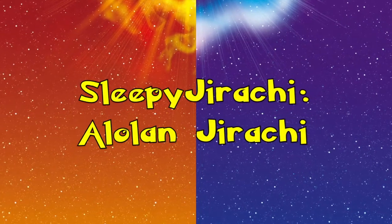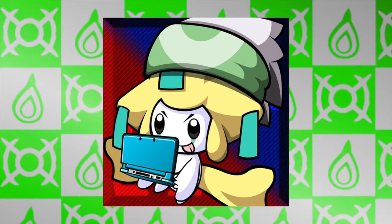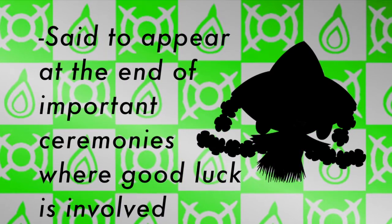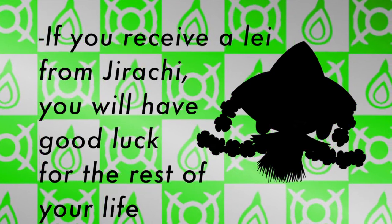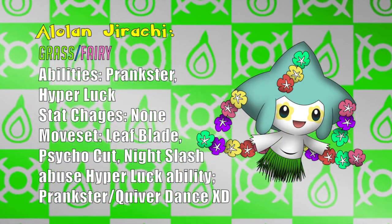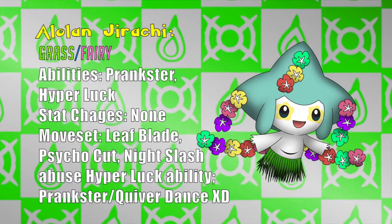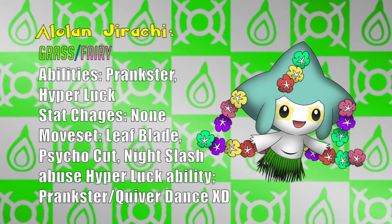Wrapping up our list is Sleepy Jirachi with Alolan Jirachi. This design was simple, cute, and easily fitting for the Alola region. It's said to appear at the end of important ceremonies, weddings, and other events in which good luck and good tidings are placed upon someone. It's said that if you receive a lei from this Pokémon, you will be blessed with good luck for the rest of your life. We've taken the Hawaiian tradition of leis and adapted it to the Wishmaker Pokémon, even though Pokémon kind of beat us to the punch already with a lei Pokémon. Alolan Jirachi would be a Grass-Fairy type with the abilities Prankster and Hyperluck — a new ability that ups the critical hit ratio by two. Look at how freaking adorable it is! With that little hula skirt and the beautiful lei on it, I want one right now.